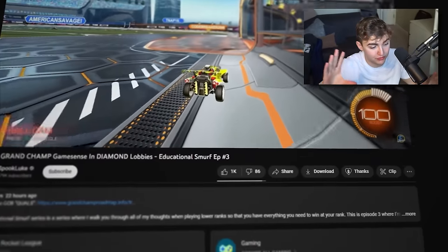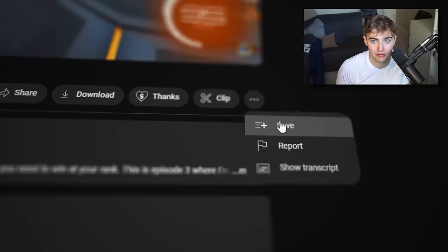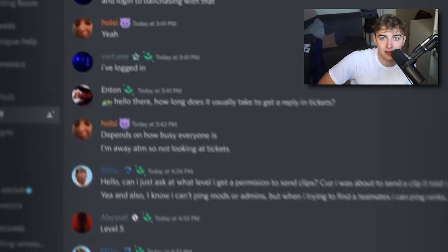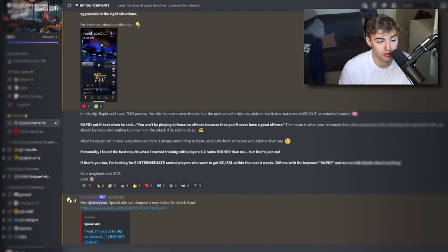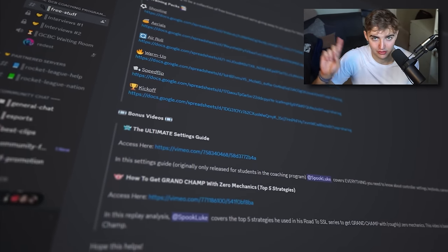Codes and links for all of these packs and maps are in the description. Bookmark this video or save it to your watch later so you can come down and access these packs whenever you want. Or just join my free training Discord - I make posts all the time and all of these packs and more are accessible for free there. Shamelessly join the Discord and on to number four - section four: wall shots.